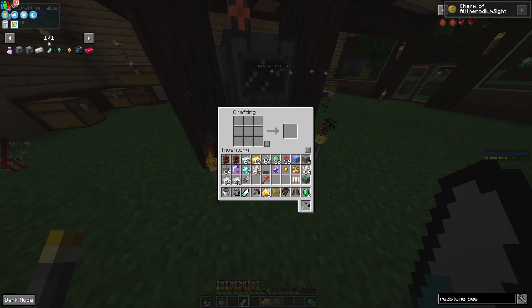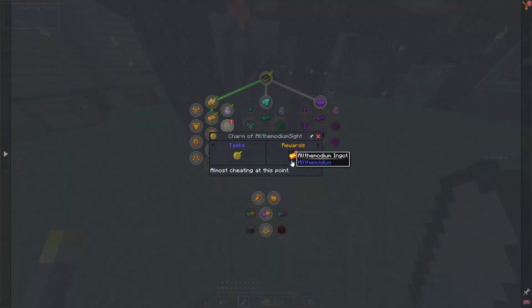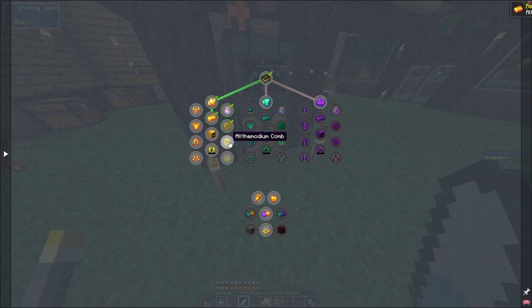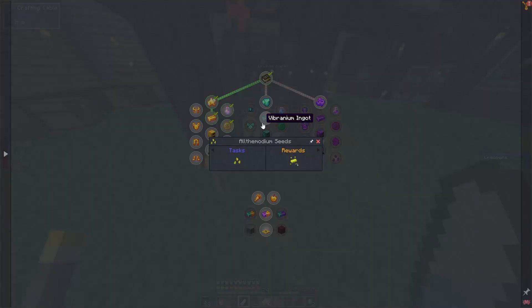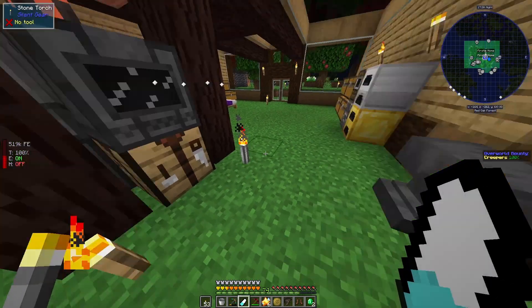That is not what I wanted to click. We get another ingot for it, so that's great. We used an ingot, but that's okay. Allthemodium combs are a ways away from this yet — we need lots of things before we can make this, but we are on the path.